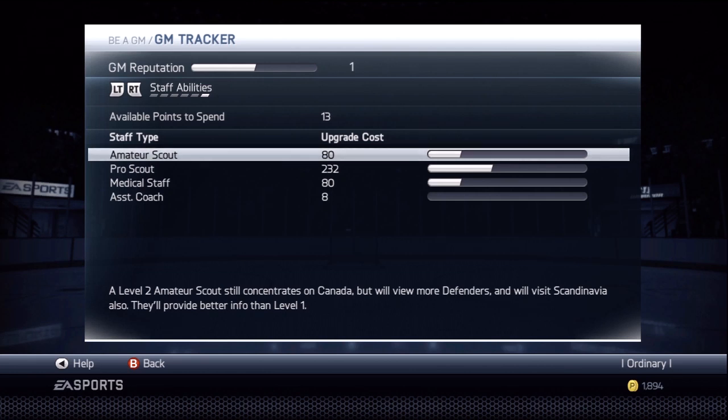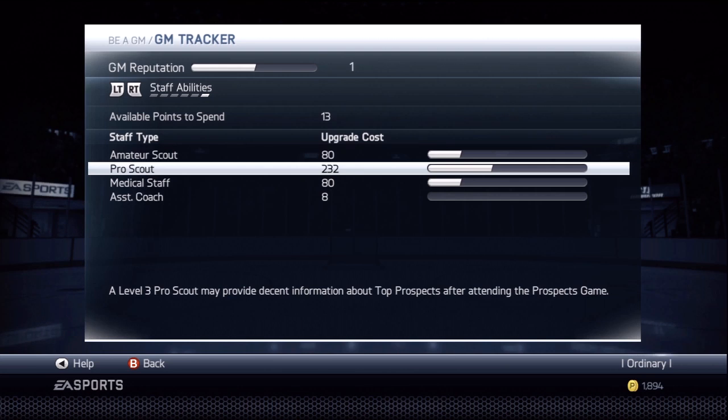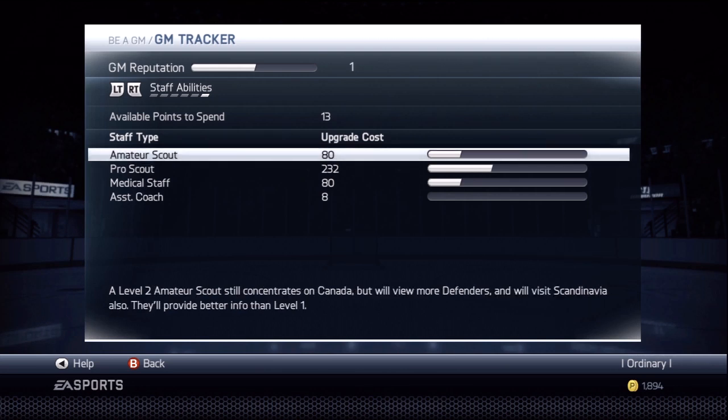And there'll be a skill tree once you hire one of your guys. So instead of just sliding a slider, you actually get to choose which way you want to take your amateur scout's development. Do you want to increase his ability to scout overseas? Do you want to increase his ability to scout defensemen? Do you want to increase his ability to pick up better players in the second and third round, or the sixth and seventh round? You actually get to think about where you're putting your upgrade cost, instead of just dragging a dumb slider.